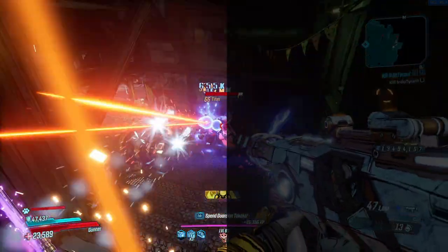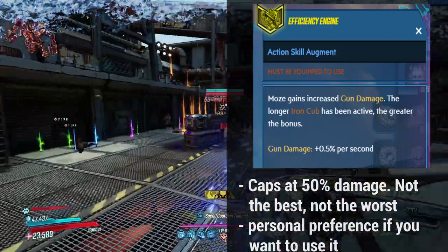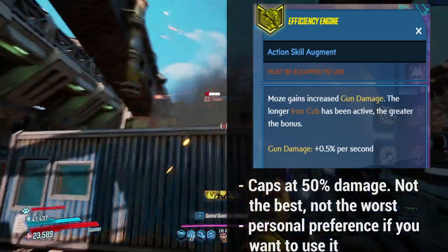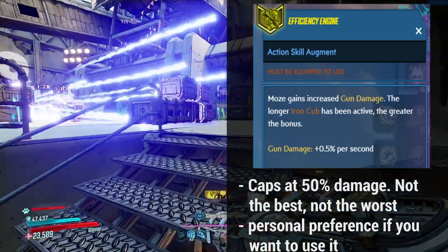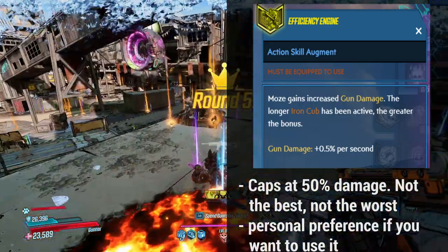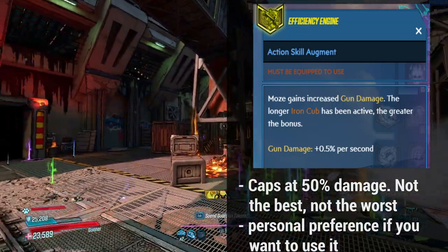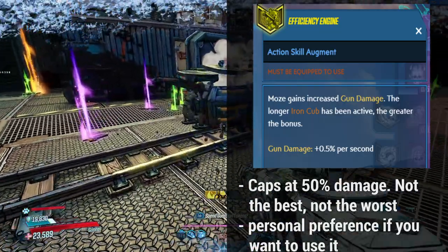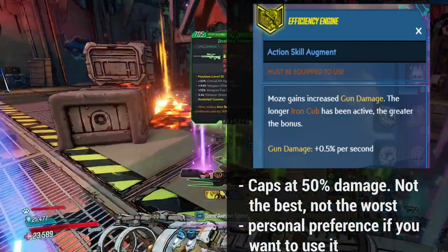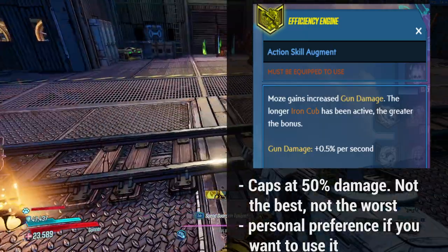Finally, we have Efficiency Engine, which gives Moze increased gun damage the longer Iron Cub has been active. This skill is good on paper, but it caps at 50% gun damage. Considering this is a hard point this far down into the tree, it's not that great — especially when skills like Drowning in Brass give you 60% gun damage after three kills for far less investment. Unless you're already this far down using an Iron Cub build, I wouldn't spec into a build just to exploit this augment.